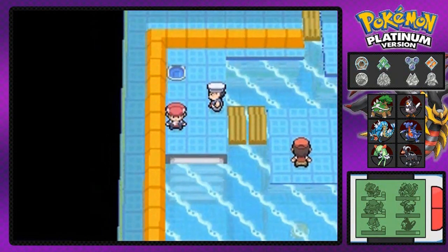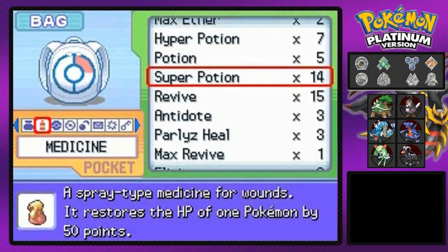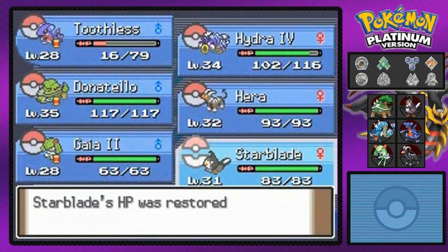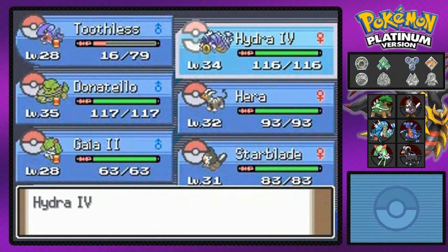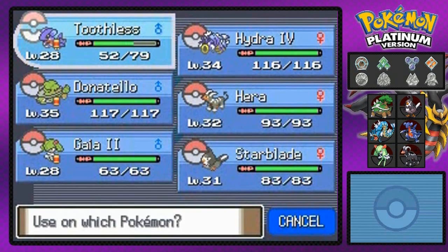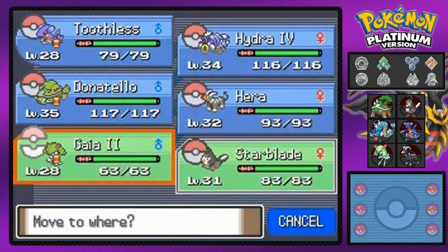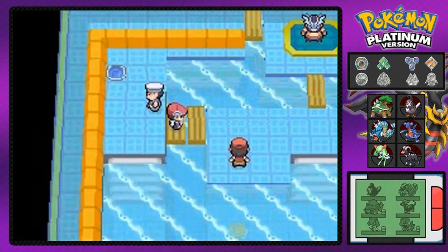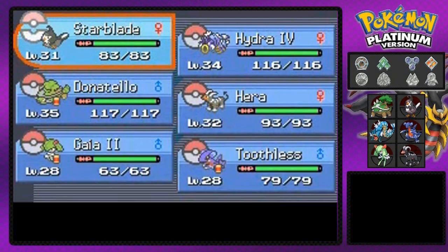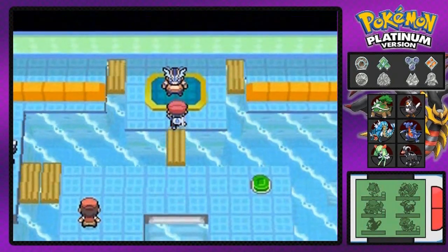We still got one more trainer — good God, a lot of trainers in this gym. Let's heal up our Pokemon. I'm going to give Toothless a Hyper Potion and then switch to Starblade for a quick victory. Actually wait — did I already battle him? Yeah, I did. Okay, so we're going to start off with Gaia number two. Here we go — welcome to the gym leader battle.